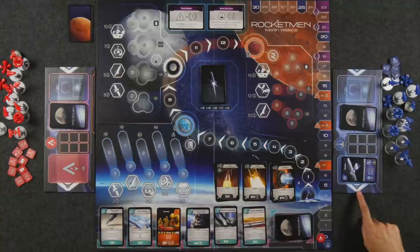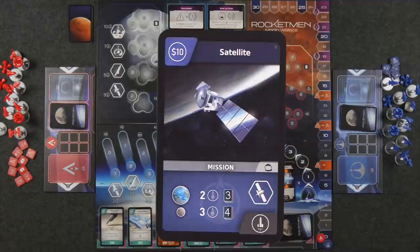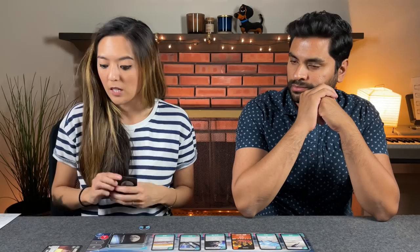Once you have a card in your mission spot, you can start adding cards to your launch pad. You can never have cards in your launch pad unless you have a mission you're working on, because they're directly tied to that mission. Each card added to the launch pad also costs $10. For example, taking this mission to Earth's orbit requires a minimum of two rocket points. An engine with two rocket points that pays for itself can go straight into the launch pad, meeting the minimum requirements to launch.